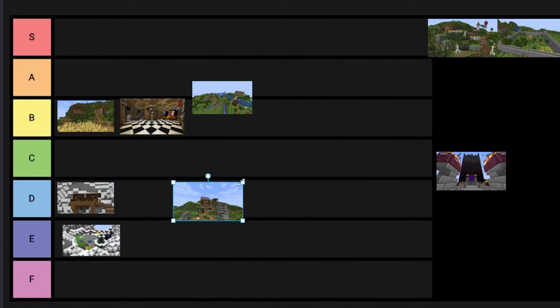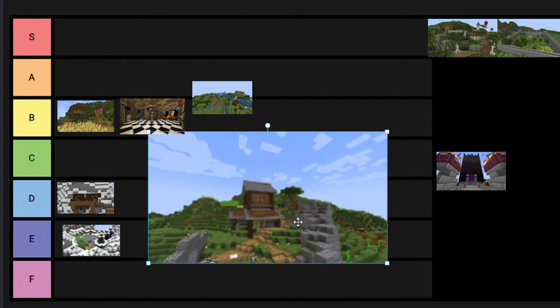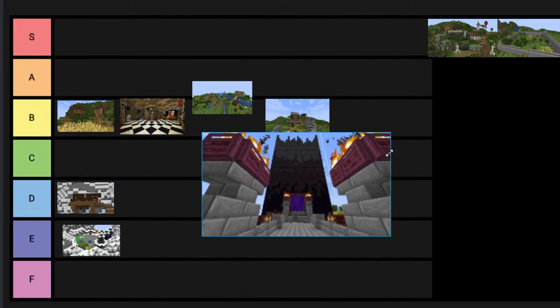Next up we have Paper21's space. It might be a bit hard to see, but he has a build here with this tree and this nice wall, which actually looks a lot better than before. Now that it's thicker. Could use a bit more detailing and shading, but that's like most bases. I'm going to put it in a solid B tier.